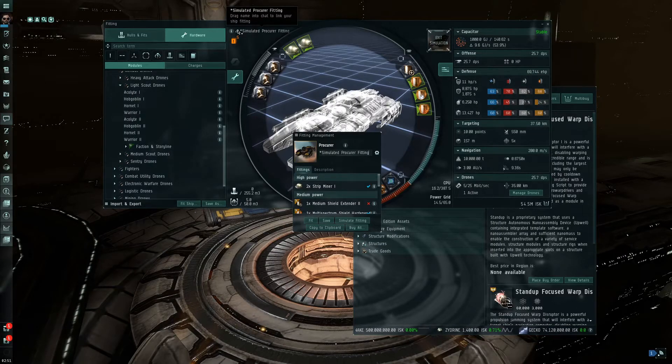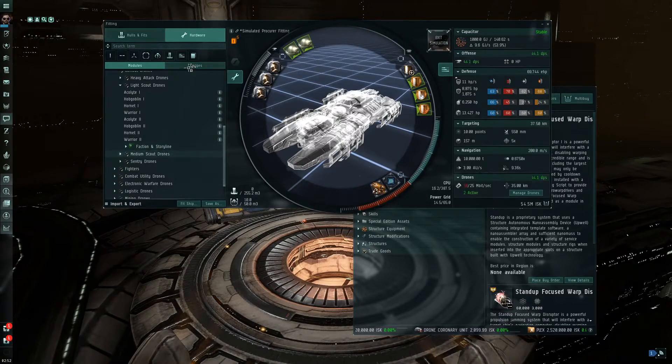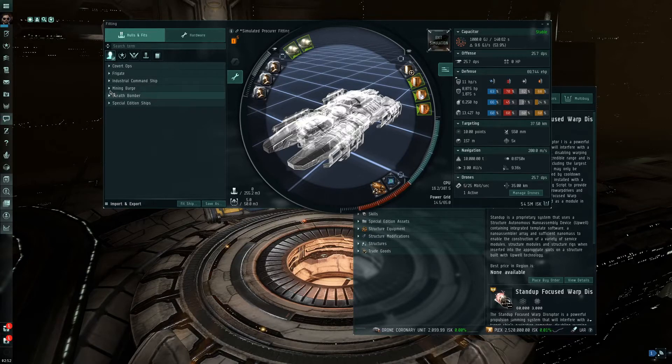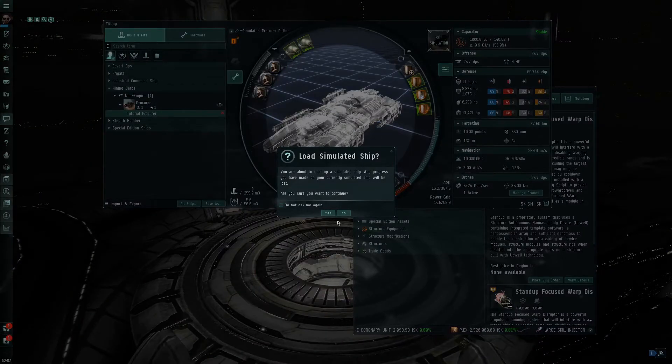Once you've fit your ship, we're going to save it. Click up here on this little paperclip-looking icon. We can name our ship — 'Tutorial Procurer.' In my case I have the option to save it for the corporation or save it for myself. You may only have the personal option. Either way, click Save for Crash Jericho. To find it, go back to Slots and Fits, go to Personal Fittings, and since I know it's a Mining Barge, I go there and there's my Tutorial Procurer.